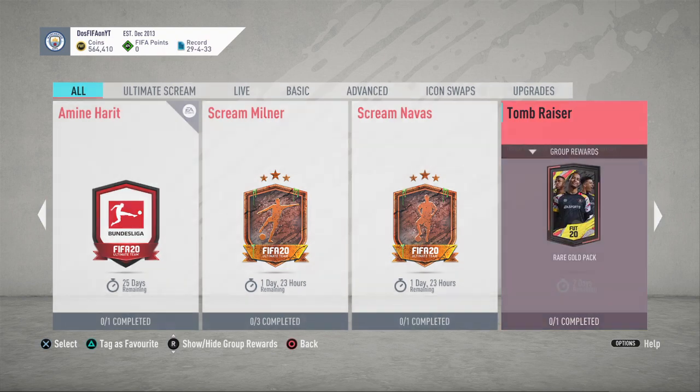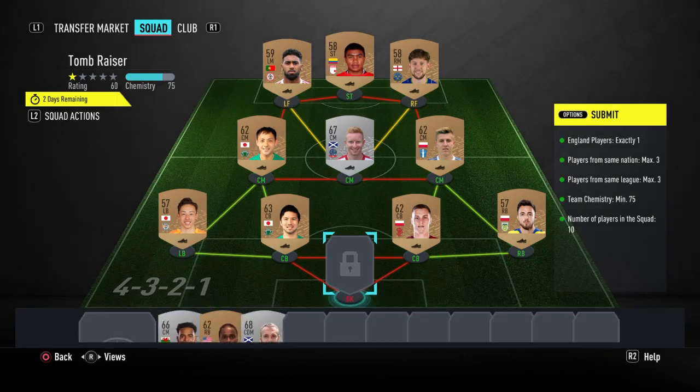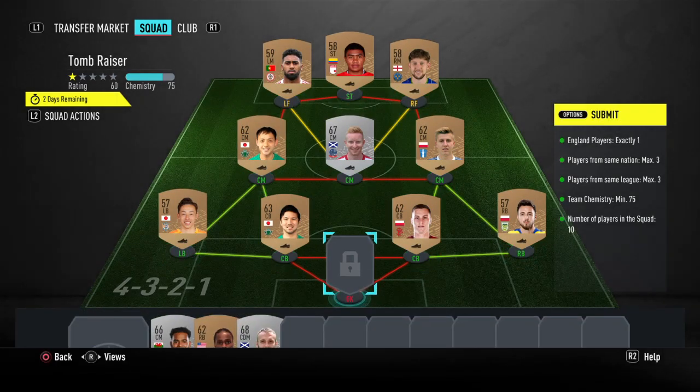Let's get straight into this. The Tomb Raiser SBC requirements are: exactly one English player, players from the same nation max three, players from the same league max three, team chemistry 75, and 10 players. Since there is a brick slot goalkeeper, this one was a little challenging.